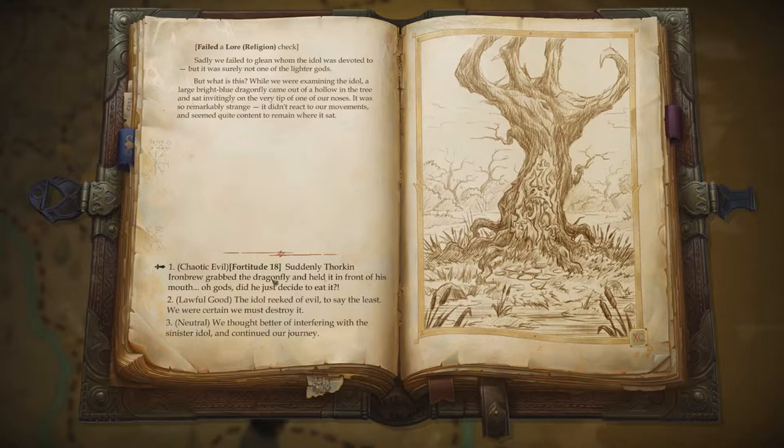But what is this? While we were examining the idol, a large, bright blue dragonfly came out of a hollow in the tree and sat invitingly on the very tip of one of our noses. It was so remarkably strange — it didn't react to our movements, and it seemed quite content to remain where it sat.